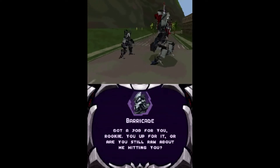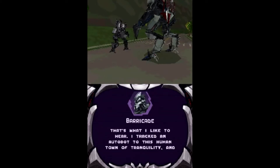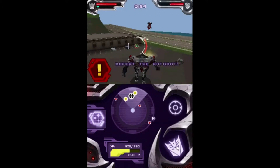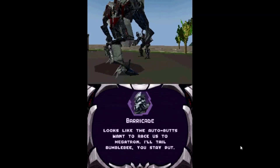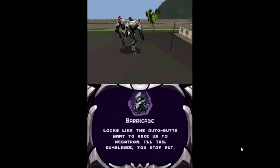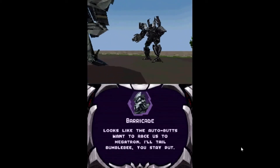In the next mission, Barricade tasks Theft with locating an Autobot in Tranquility. The mission mirrors the Autobot version where you scan vehicles and fight a Decepticon at the end. In this game you have a choice on whether to destroy or scan the vehicles, with an Autobot to fight at the end. When you kill the Autobot, Theft scans it and discovers why the Autobots are on Earth — Bumblebee is searching for Megatron based on a news article about a captain who saw Megatron a hundred years ago in the Arctic. Barricade says he'll tail Bumblebee while Theft stays put.